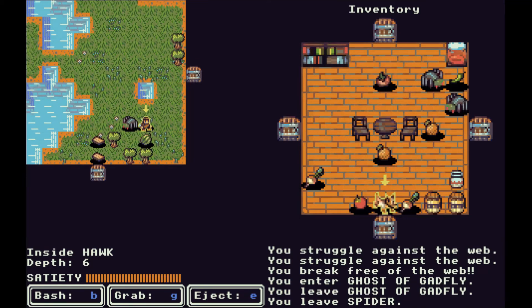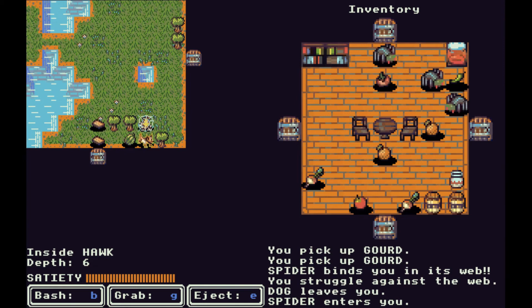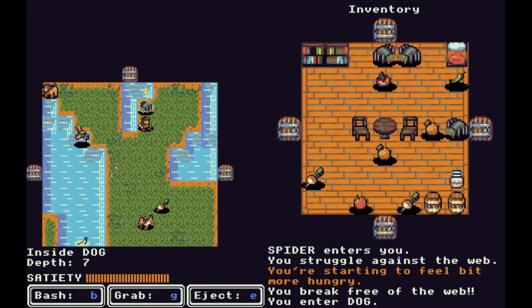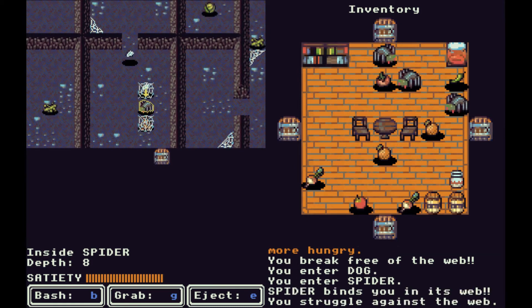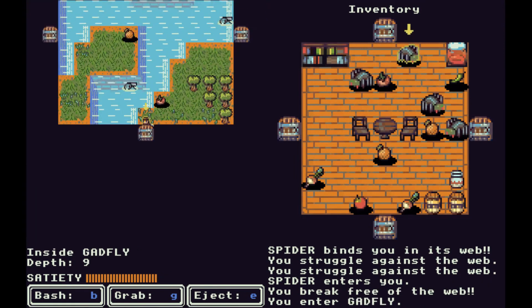I stay away from that slime. We enter the dog and it seems like the dog pushed out a bunch of our vegetables — monsters can push things around inside our inventory. This game is just so surreal. We're walking inside of monsters and they're walking inside of us. We got webbed again trying to enter the spider. We now have a ton of spiders inside of us — it's really creepy.